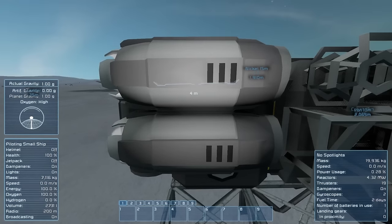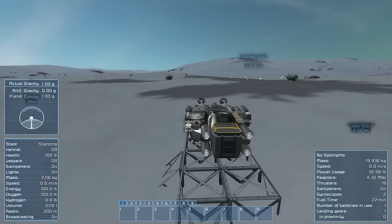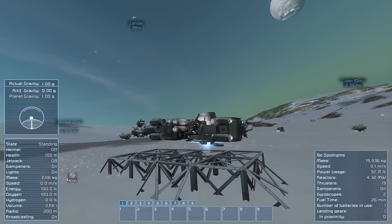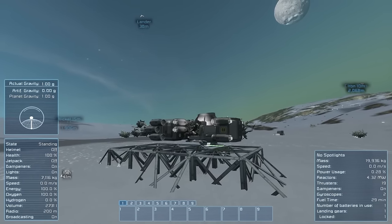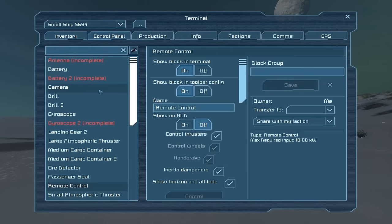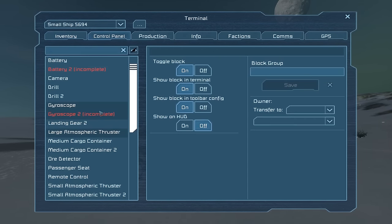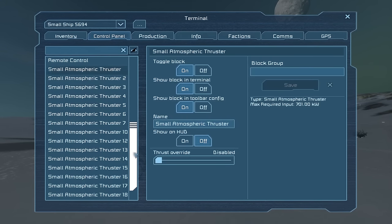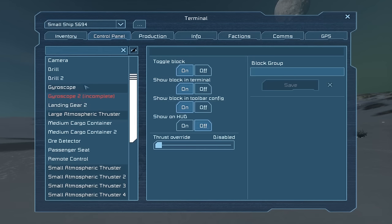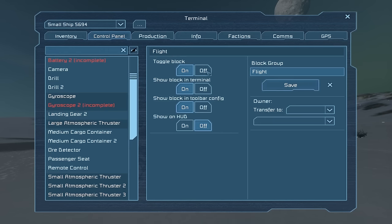Let's jump into the remote control, lift ourselves gently off the ground, and lock ourselves in place. We can now get under here and weld up the ore detector and one of the two gyroscopes. Then we'll make a flight group in the control panel: grab the large atmospheric thrusters, both gyroscopes, and all the small atmospheric thrusters — call it 'flight'. That's just so we can turn everything off to save power really easily.